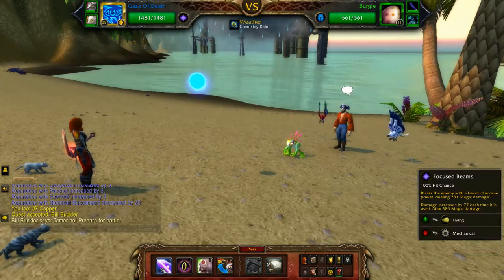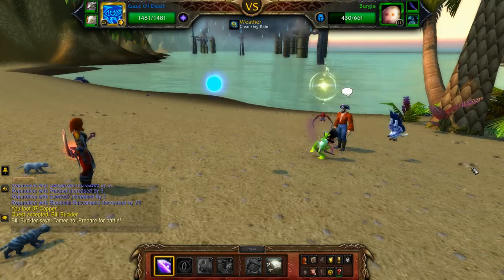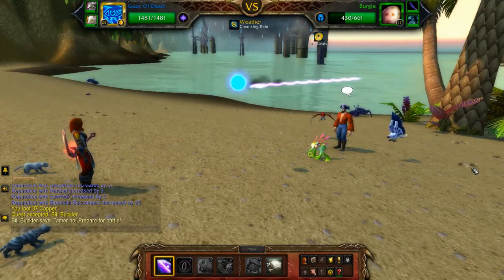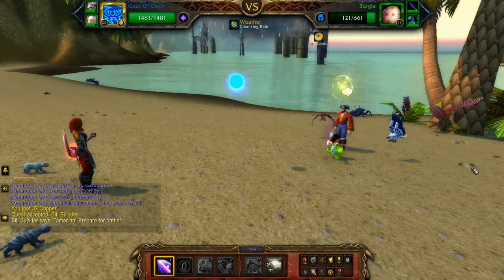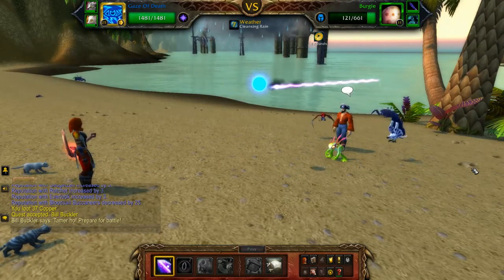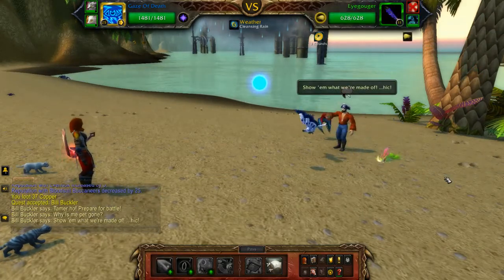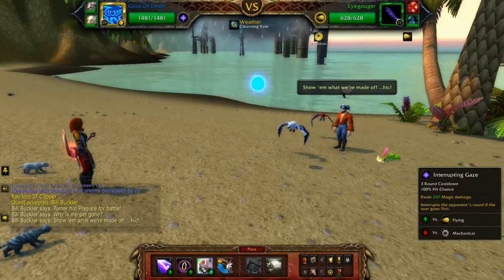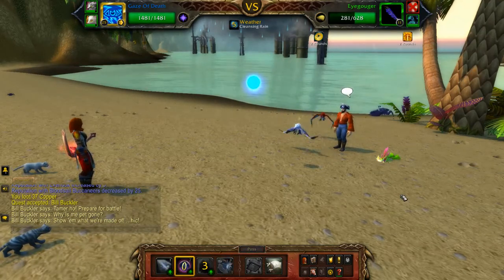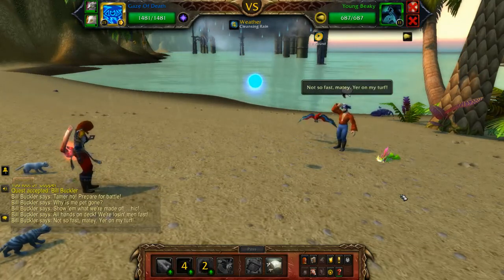I used my Focused Beams here, and that hits harder every time you use it, so I did it nice and hard-hitting on Virgo. He didn't even do me any damage because he was so concerned with himself. I save Interrupting Gaze for Eye Gouger, because Eye Gouger can release a little tornado that will kill my guys in the background.